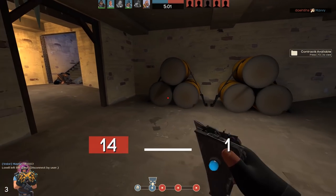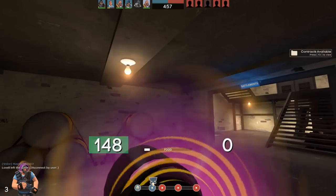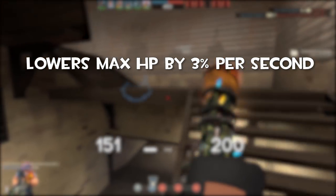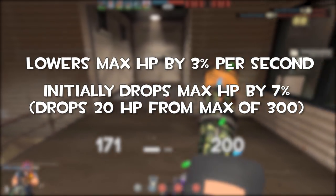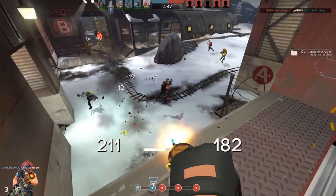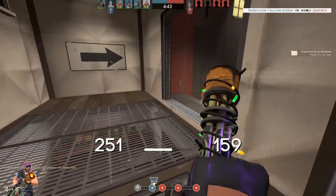Valve, in all its wisdom, took this and removed any tactical thinking behind it. Rather than marking you for death while you have it out, it now lowers your max HP by 3% each second you have it out, and it initially drops your HP by 20 when you first pull it out. Essentially, it still allows Heavy to negate his movement speed at the cost of his tankiness, but now in a much dumber version.